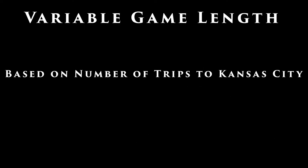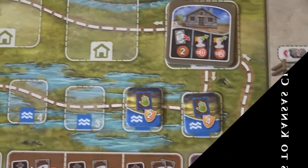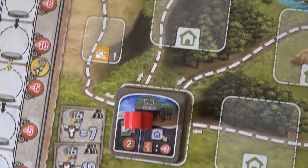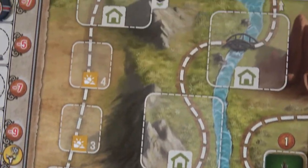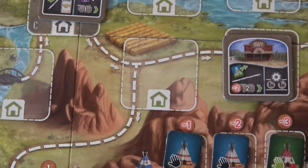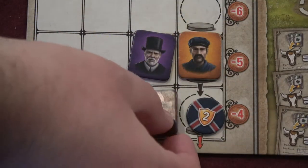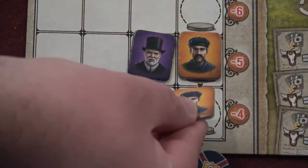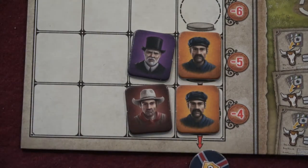It's common for Eurogames to take place over a set number of rounds. However, Great Western Trail instead lasts a set number of trips to Kansas City. Thus, its length can vary according to the strategies the players employ. It is possible for players to rush the end of the game by taking fewer actions on their path to get to Kansas City faster. The end of the game is triggered when a player's trip to Kansas City fills up the last few spots of the job market and pushes the job market token off the end of the board.